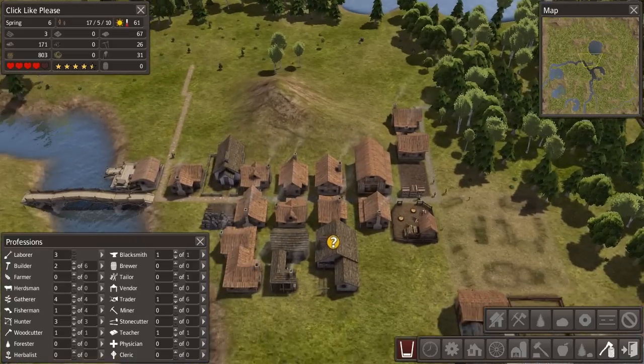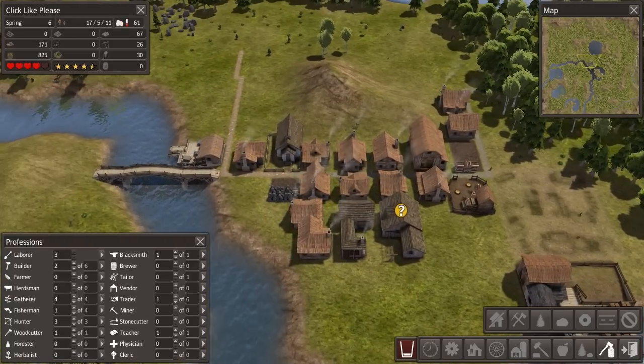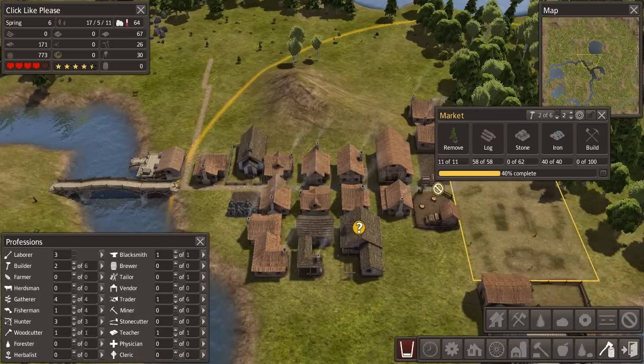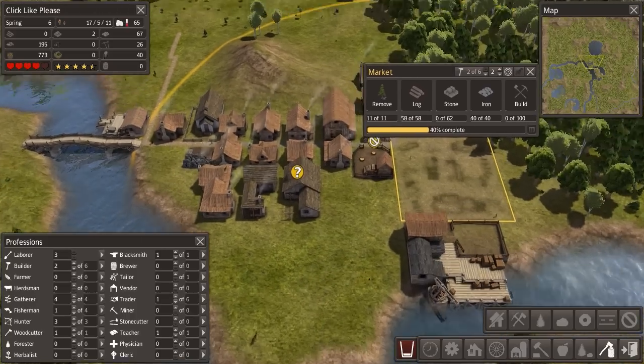Look at this - every single house is just filling up like crazy. We've got our teacher doing a good job here. Our market radius is such that I don't want to build too many houses too far away from it.